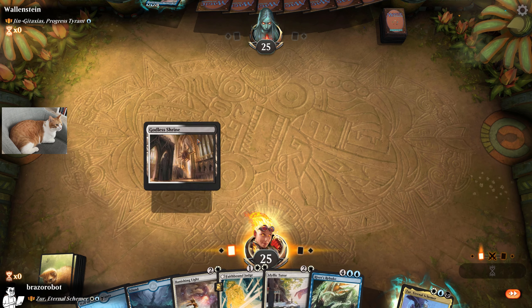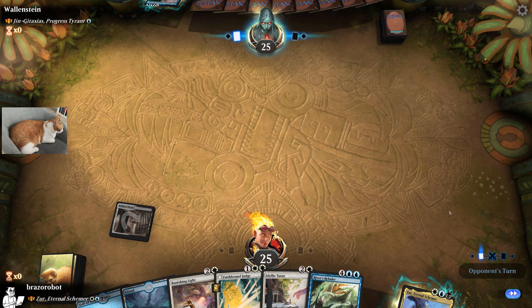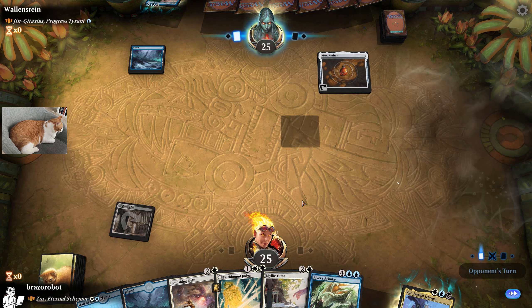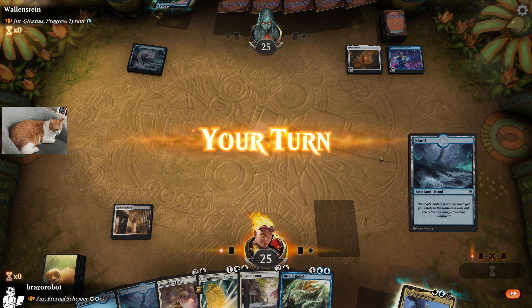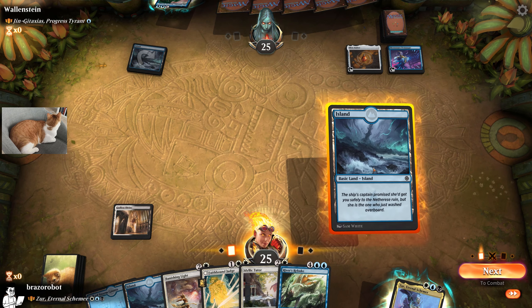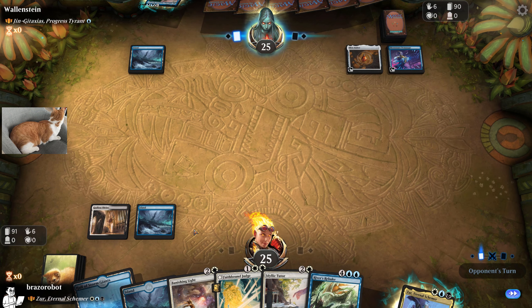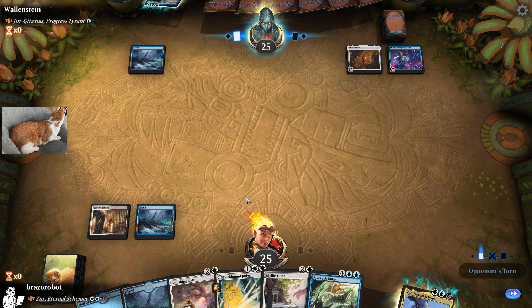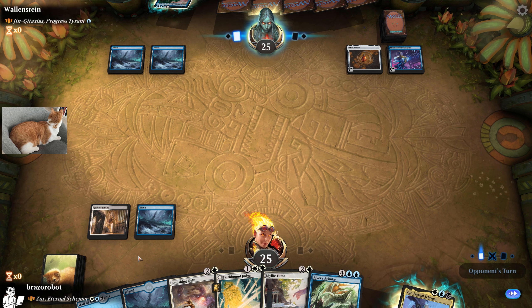Let's play the Godless Shrine tapped. These new triggers are so confusing — they don't say pay life, they say accept or decline. Mox number four for them and a prototype. There's an island for us. We play this — oh no, I missed the hole! This was hidden. I didn't see it — it's right on top of that. I thought it was an island. Let's hope that does not bite us.